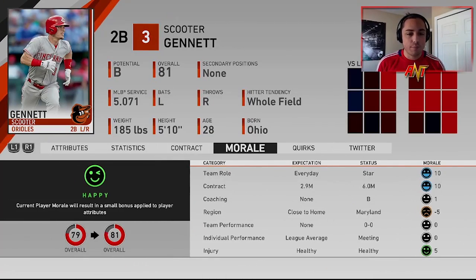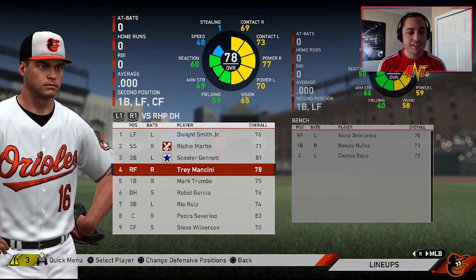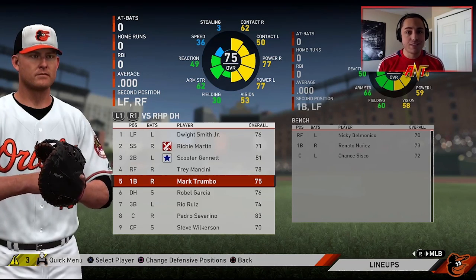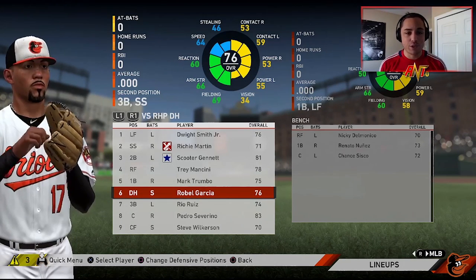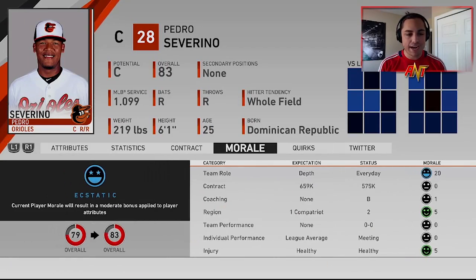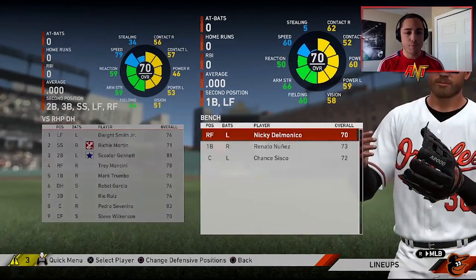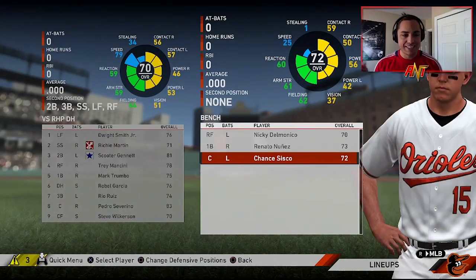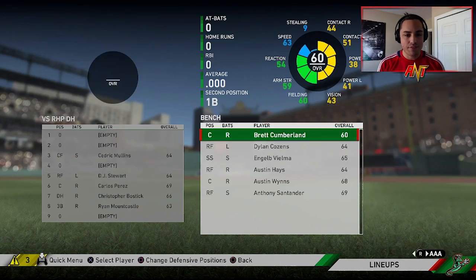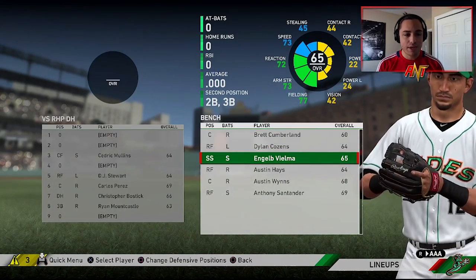Richie Martin is probably a player I look to trade — his hitting stats are terrible. Janette is up to an 81 with the morale boost, I think he's only going to be a one-year player for us. Trey Mancini, Trumbo could hit some bombs. Rebel Garcia could be a glitchy player as well. Rio Ruiz, Severino — still 79 — probably a one-year player. Steve Wilkerson on the bench, Delmonico, Nunez, and Cisco — not bad.